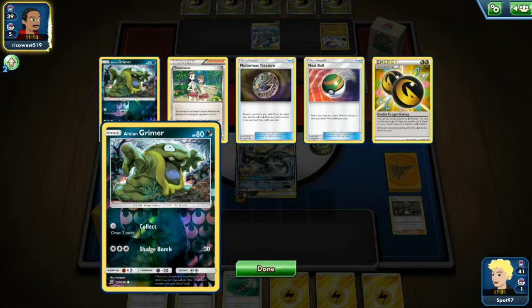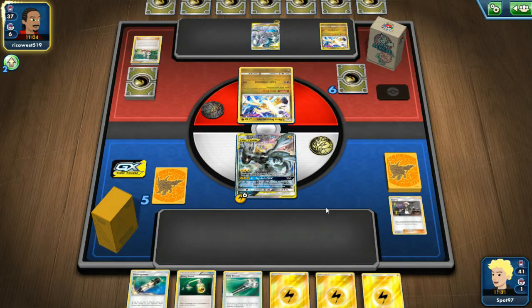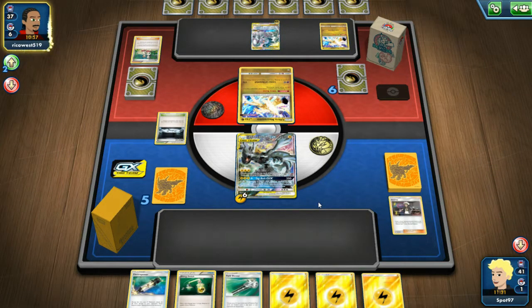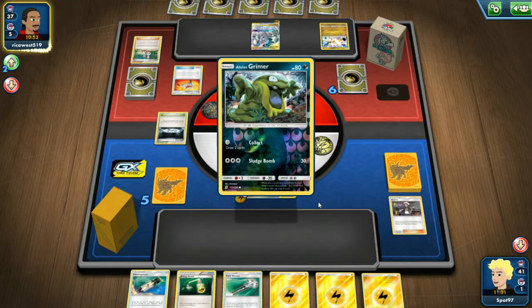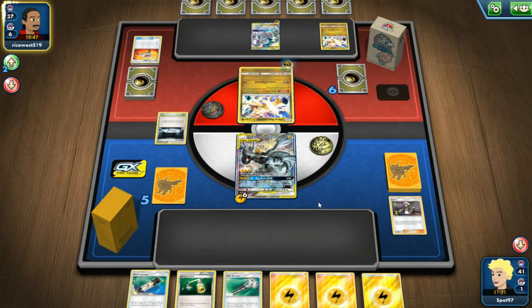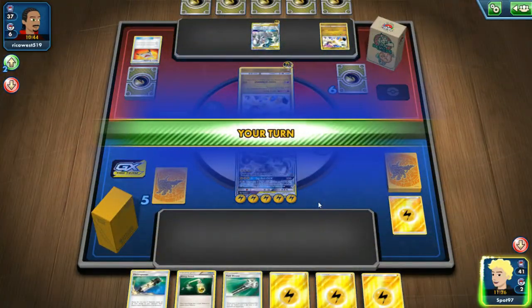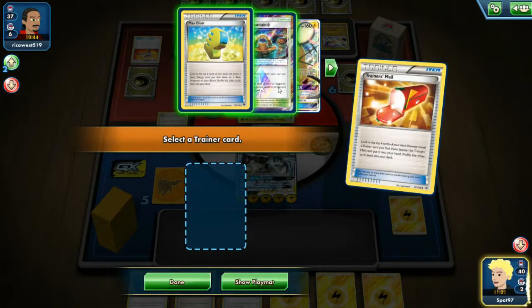What I can do is Tag Bolt with my six energy in play after I attach from hand, to get a knockout on the active plus get a knockout on the benched Ultra Necrozma. If they aren't able to get another Pokemon down, that puts them in a bad spot since all their attackers are gone - they can attack with ADP but it wouldn't be as good as attacking with the basic Ultra Necrozma. They're going to use Luster of Downfall, do 200 damage, and discard an energy - and we get a Trainer's Mail into absolutely nothing.